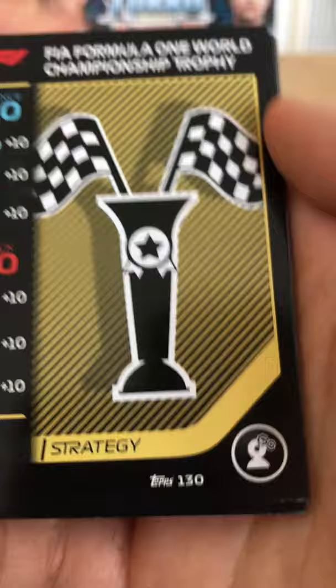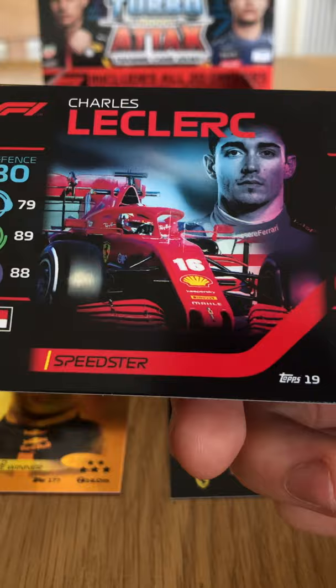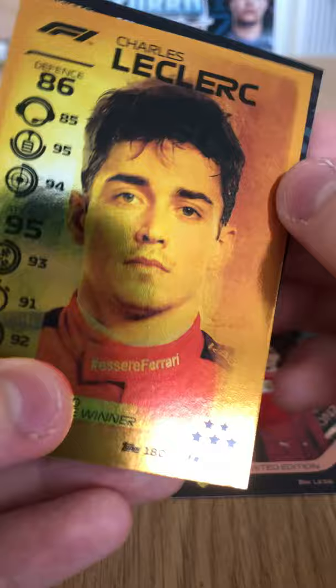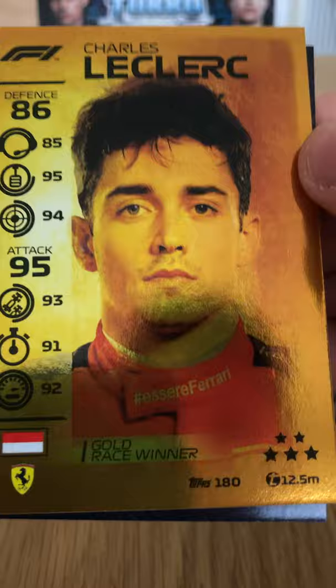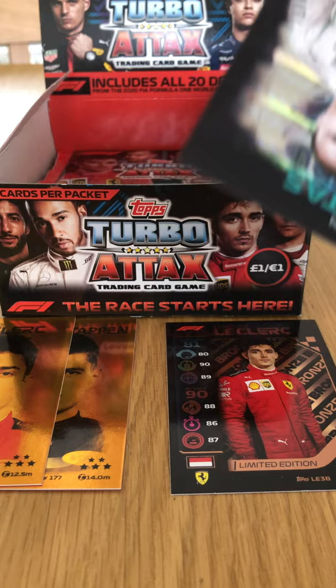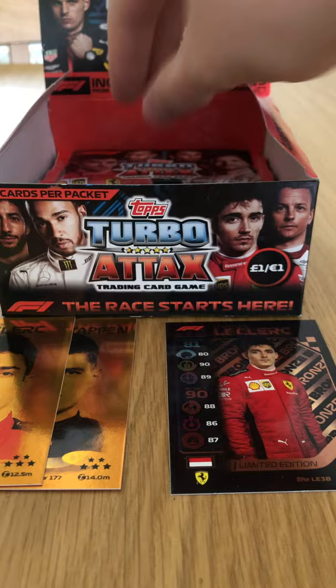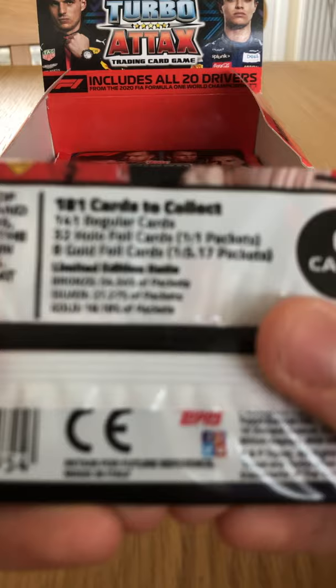We have a Mercedes card, the Formula One World Championship Trophy card — very cool. Perez base card — 77 and 84 on attack. Lando Norris Brilliant Brits. Charles Leclerc Speedster. And talking of Leclerc, we have Charles Leclerc Gold Race Winner card — 95 on attack and 86 on defense. Wow! We now have two gold race winners: Charles Leclerc and Max Verstappen. And Valtteri Bottas Botfast Superstar holographic. Let's go to the odds again.